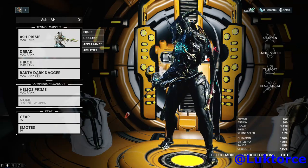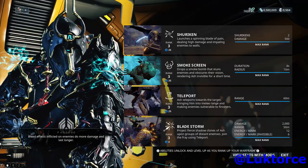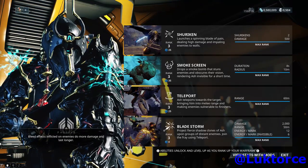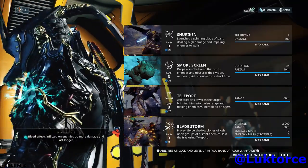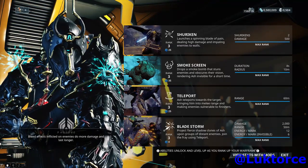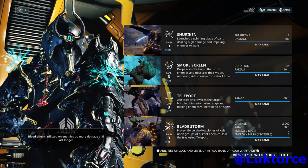Now let's take a look at his abilities. Ash's passive improves bleed effects — bleed effects being slash damage — so any slash damage inflicted by either Ash's weapons or abilities will deal 25% more damage and last 50% longer. Even better, the bleed effect bypasses shields and makes for a bad day for enemies, especially those which have flesh or clone flesh as a health type, and nearly all Infested enemies.